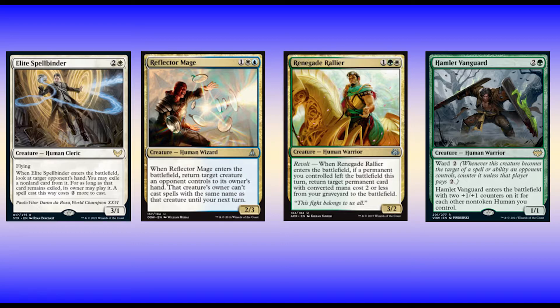In my three slots I run three Elite Spellbinders, which attack with evasion and continue the tax theme. I run four Reflector Mages, which are my only form of removal, but it's pretty good — it gums up my opponent's plans and it might even be the thing that helps me win a game on turn three or four. I really like that card.